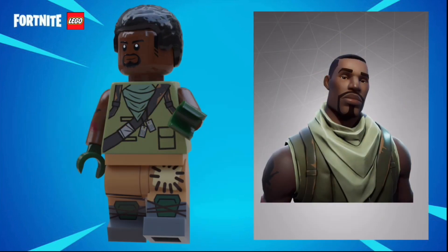Next up is the Spitfire default skin, and he uses the same torso and legs that the Jonesy skin used, as well as the same tattoo that all the other default skins used, just in a darker base color for the piece. He has a goatee, as well as a smirking expression like many of the other characters, and uses the Finn hairpiece in black.